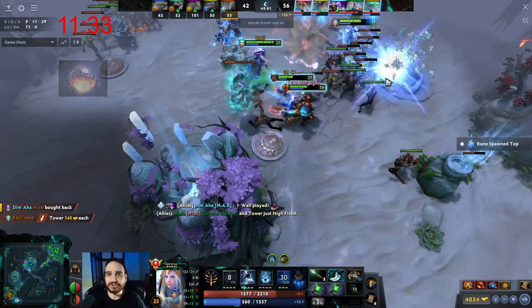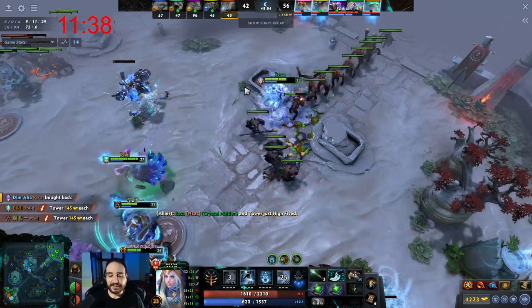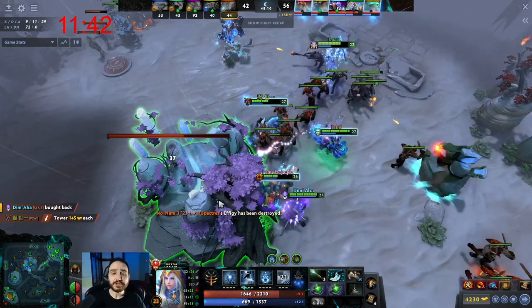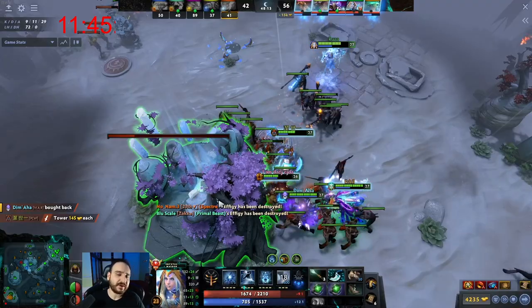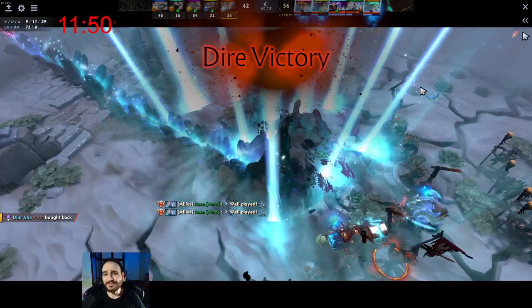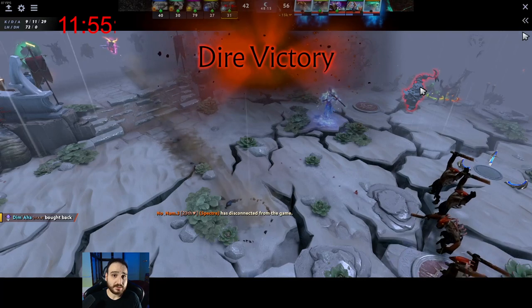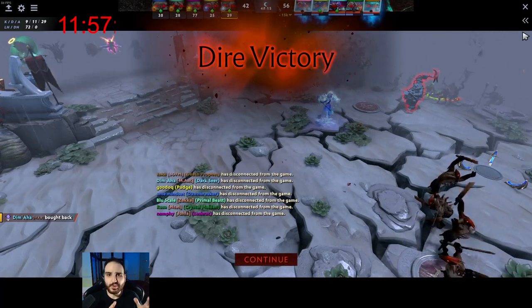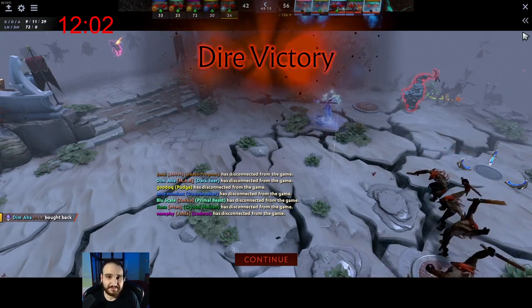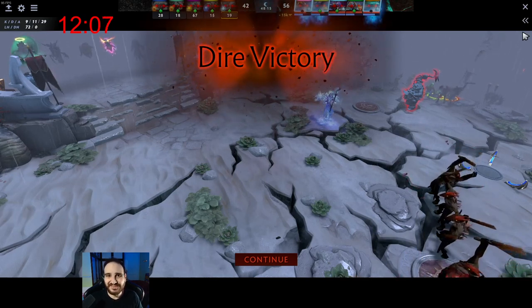Three final pieces of advice: First, always buy Tome of Knowledge unless your support is really underleveled. Second, buy Philosopher's Stone — no questions asked — unless you have a strong scaling position four like Dawnbreaker who also needs gold. Third, abuse your power spikes: level two is your first spike, level six lets you Freezing Field jungle camps or kill heroes, level ten gives you 250 health making you tanky with Fluffy Hat and Raindrops, and levels 12, 18, and 20 with Freezing Field talents are when you're strongest.